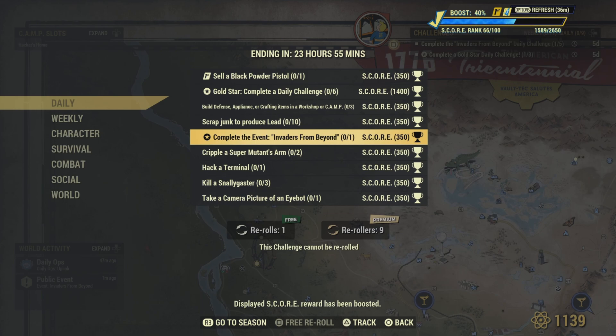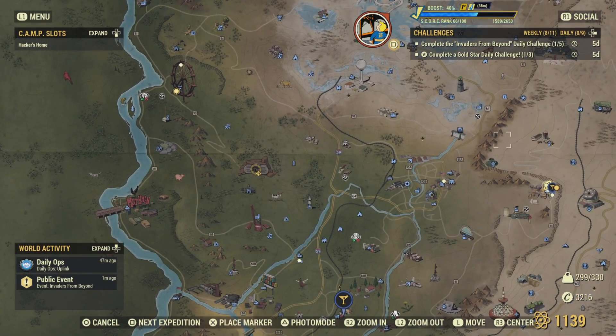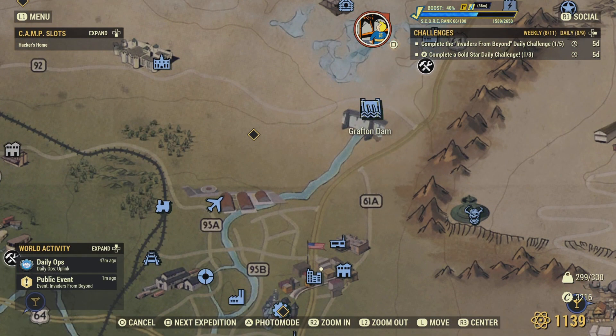Cripple a Super Mutant's arms — I'm gonna show you where I go. Head over to Grafton Dam and you'll find Super Mutants there. Just aim for the arms and once you cripple them, you get that challenge done. You need to do two of those.